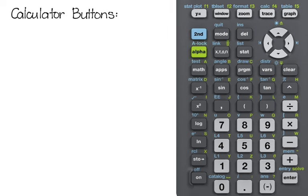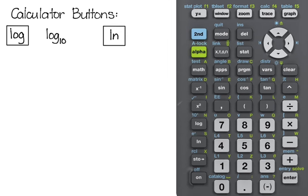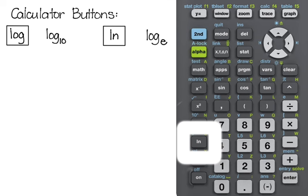On the calculator, we have just two buttons for logarithms: the log button, which is always log base 10, and the LN button, which is the natural log — log base e. Those are the only two buttons we have for logarithms. I want us to concentrate on these two buttons because using them is the most efficient way to do a problem.